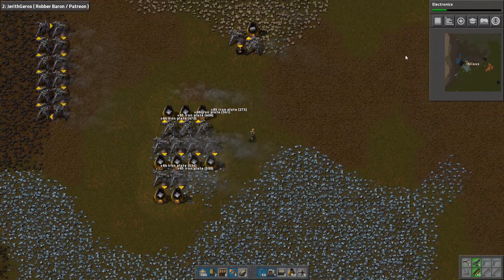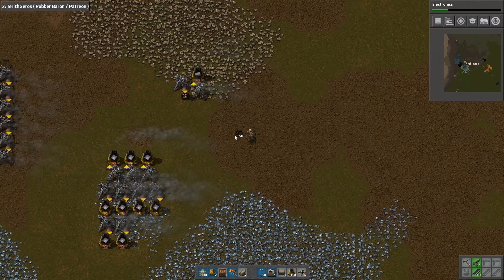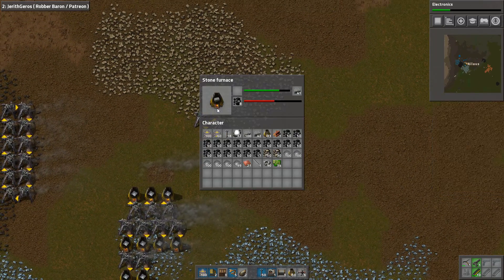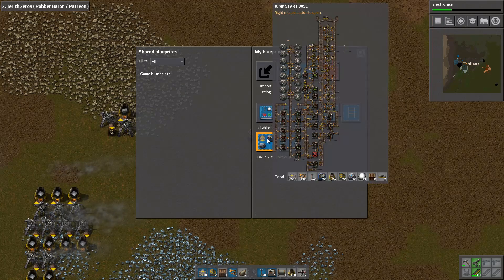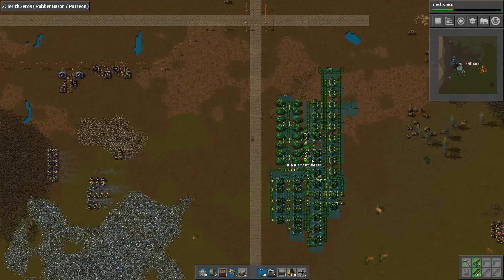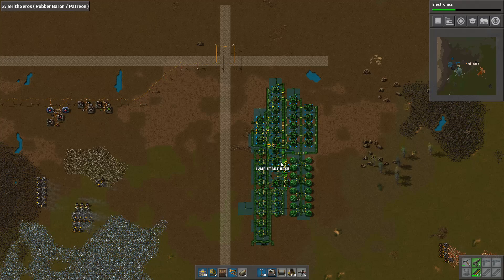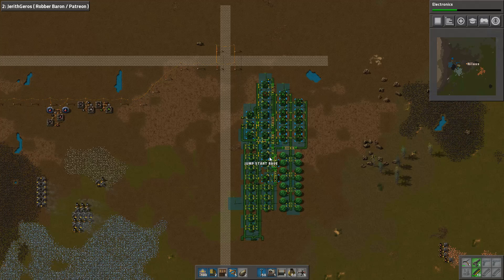Let me just get some supplies. That's an awful lot of coal I got here — still an awful lot. I will go here and I have prepared the jumpstart base. This is also available, so do not worry — you can get this yourself if you want to play with it. So what is it exactly? Where do we place it? I want to place it sort of close, but not stupid close.